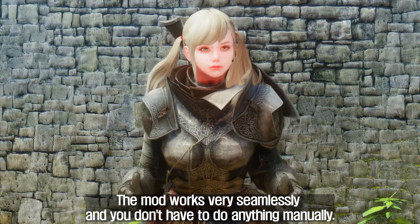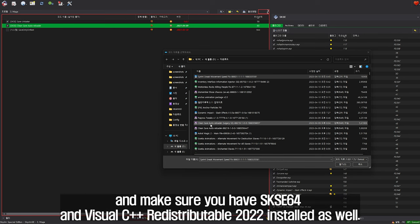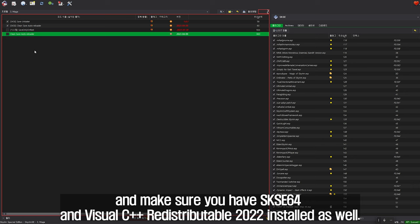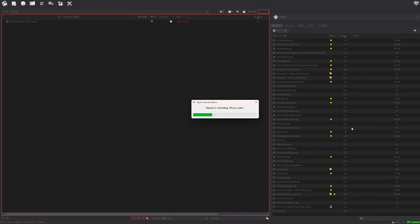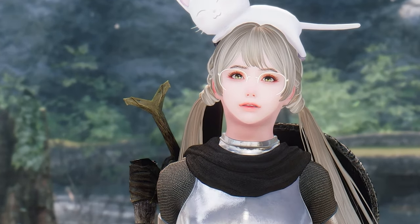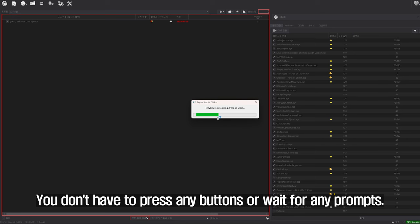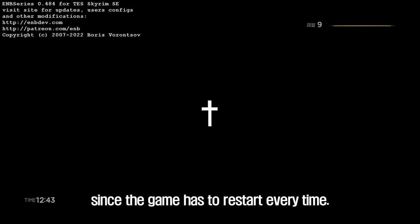The mod works very seamlessly and you don't have to do anything manually. Just install it with your preferred mod manager and make sure you have SKSE 64 and Visual C++ redistributable 2022 installed as well. The mod will detect when you try to load a save and do its magic — you don't have to press any buttons or wait for any prompts. The only downside is that this will increase your loading times, since the game has to restart every time.